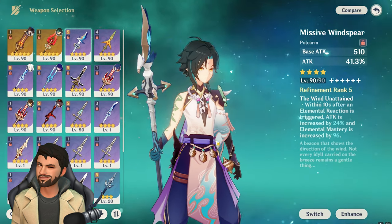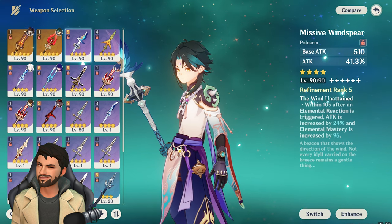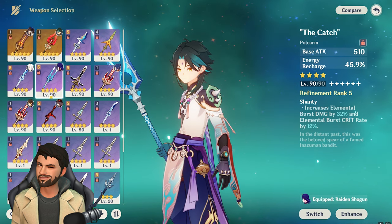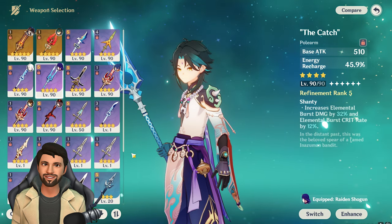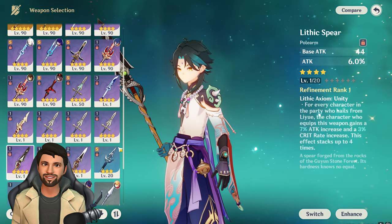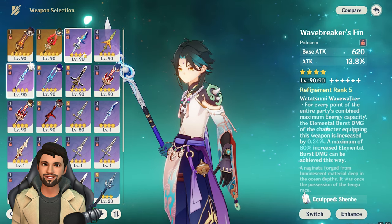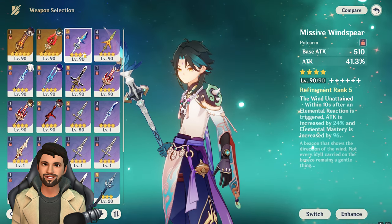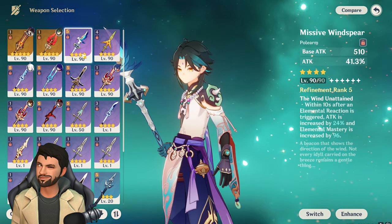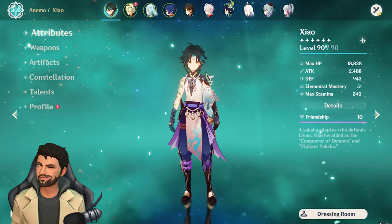For F2P weapons, you have four options: Missive Windspear, which is a free weapon; Wavebreaker's Fin; The Catch; and Lithic Spear. These four F2P weapons are what you can give Xiao to deal the highest possible damage as an F2P player.